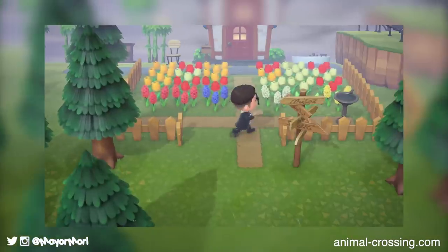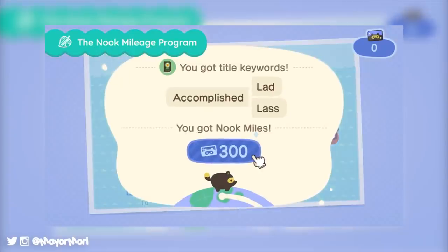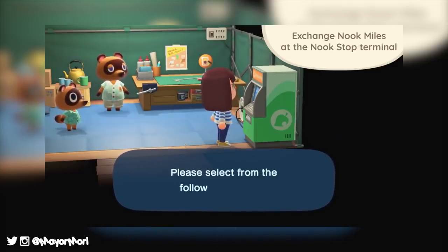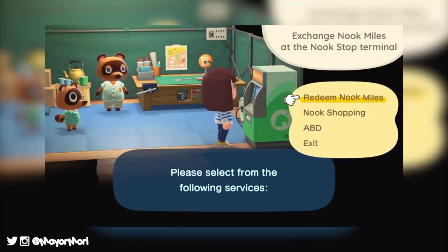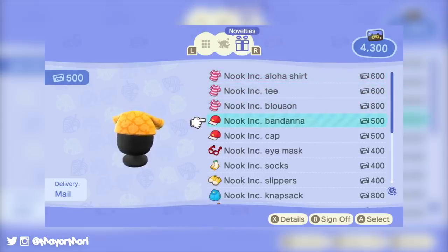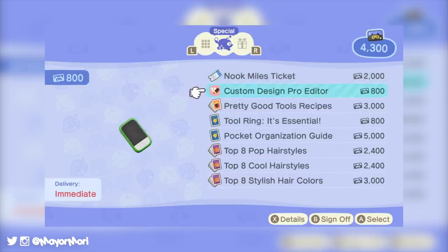That currency is known as Nook Miles — basically bragging rights for people who grind certain tasks. The Nook Miles can be exchanged at the Nook Stop terminal at the Resident Services center for novelty items like Nook Inc. shirts and headwear, or special in-game items that add new features or expand on existing ones.